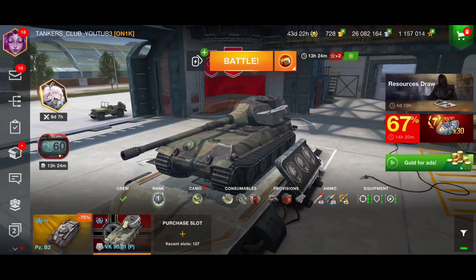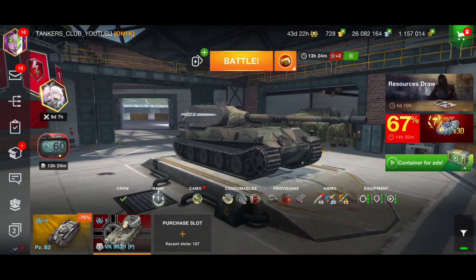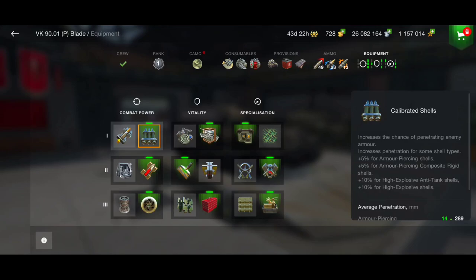Let's look at the equipment, provisions, and consumables I'm using. For equipment, go for calibrated shells. This tank needs a player who is really calm — we should not play it very aggressively. This tank needs to stay calm and use its very good frontal armor to side scrape. You are not going to be the one doing a lot of damage, but more the one to distract the enemy and block damage for your teammates.